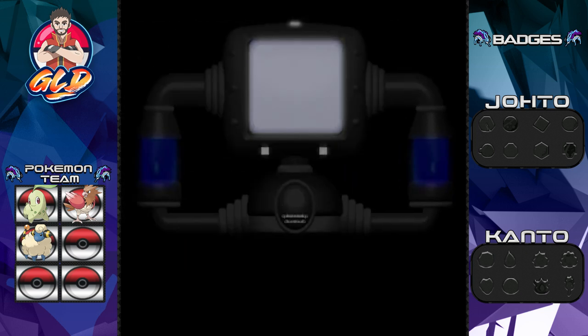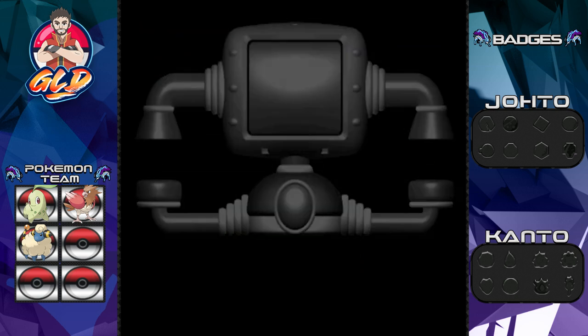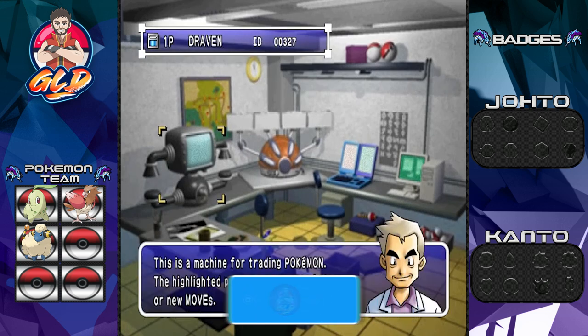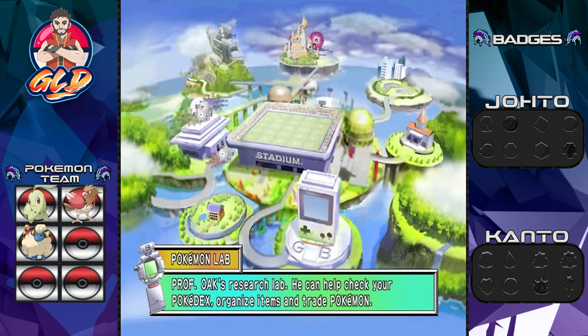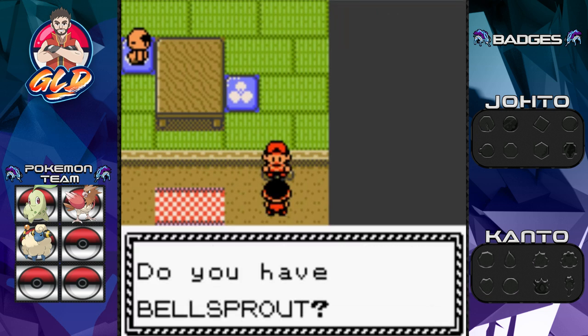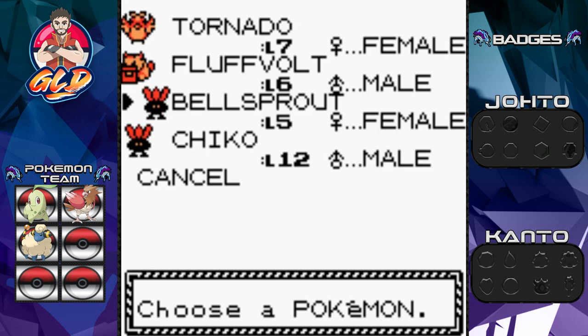We got Flaaffy on this side and Rattata back in Pokemon Gold. The trade has been completed. Let's save and quit. We are actually going to be showing more trades in this walkthrough — some for evolution purposes and others just for awesome purposes. Now let's move on to the next portion of this episode because we have another Pokemon to trade for. Here we are back in Pokemon Crystal, in Violet City.